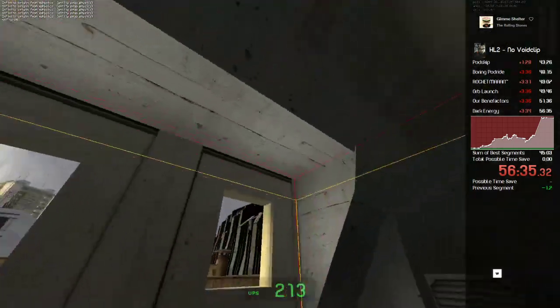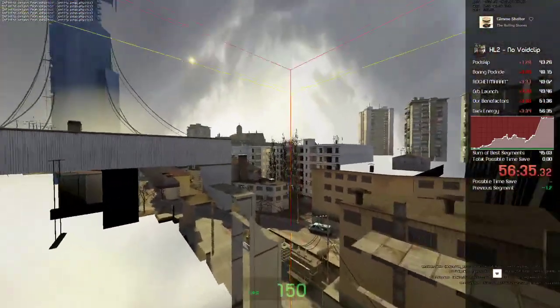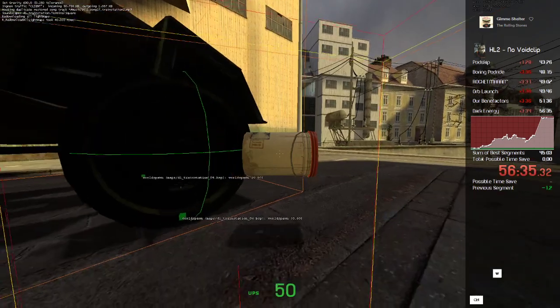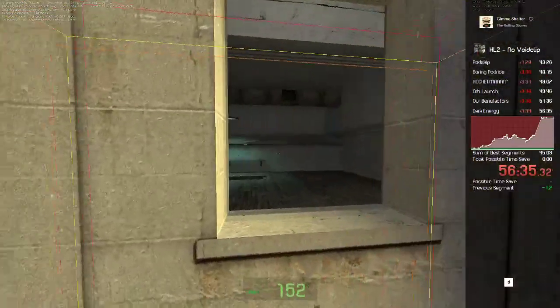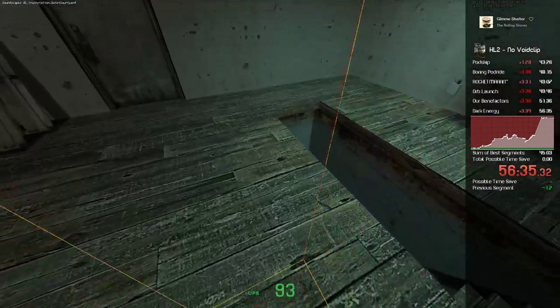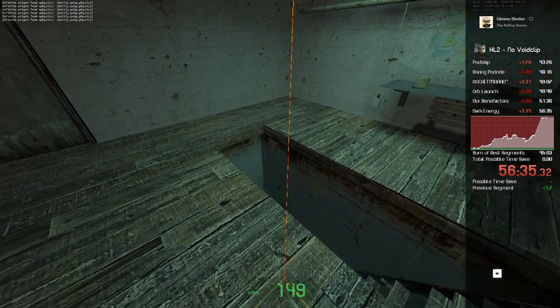Once you make it up here, if you do some wonky thing you land up here. As long as you have the ability to get in here, you can continue the skip. Another reminder: you can't make any saves when you do this or the game will crash — which is very unfortunate, but whatever.